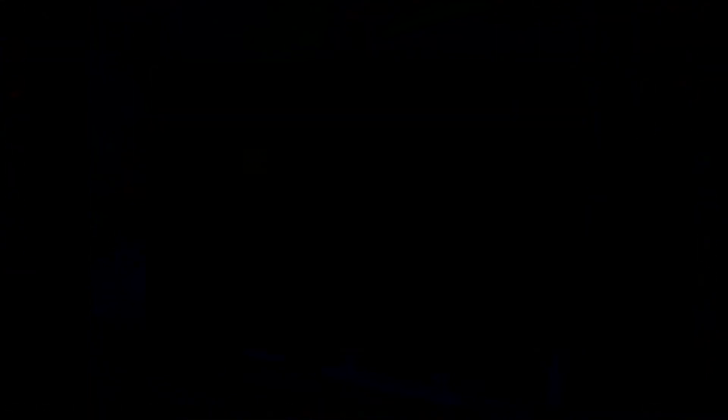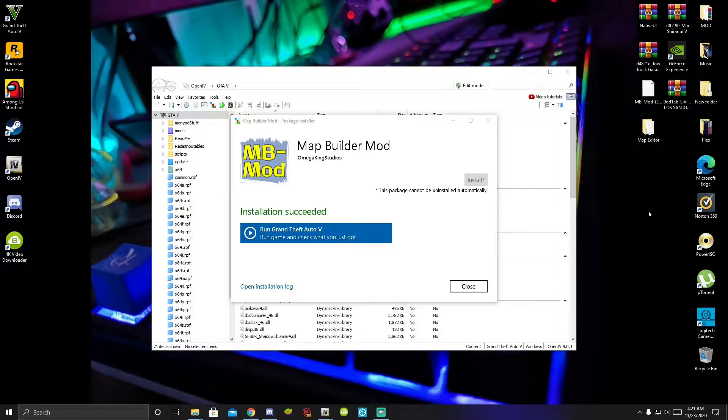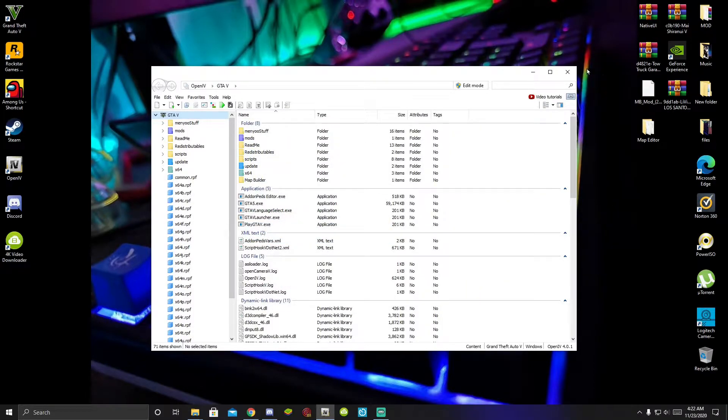We are back — the installation is complete. I just wanted to let you guys know that the reason Map Builder mod takes so long to download and install is because Map Builder has so many objects in it and it's quite full, so that's why it takes long. Once you have completed the installation, do not run the game just yet. Just click close, then close your application and close OpenIV. That's all you got to do.